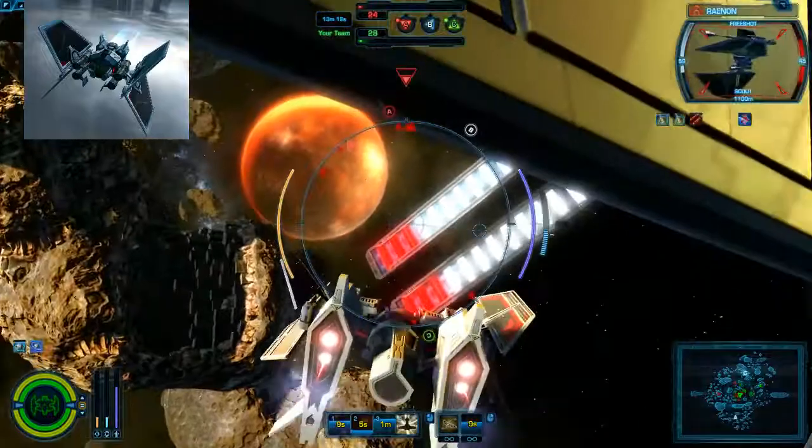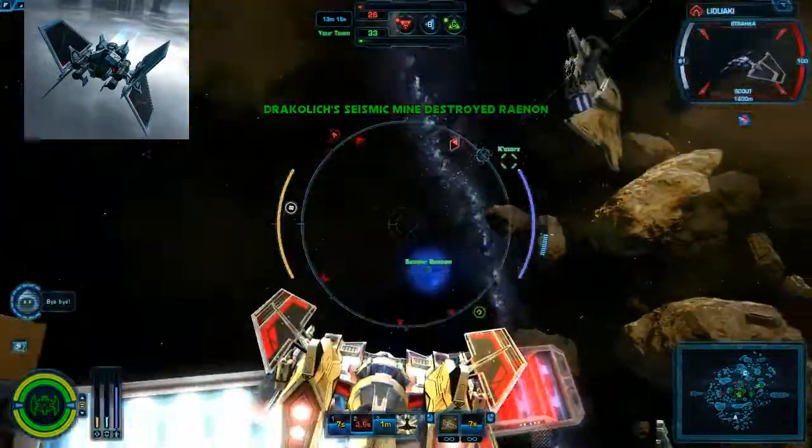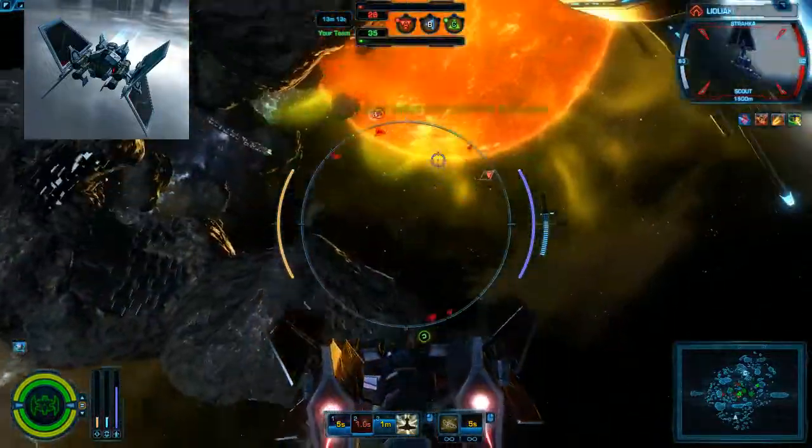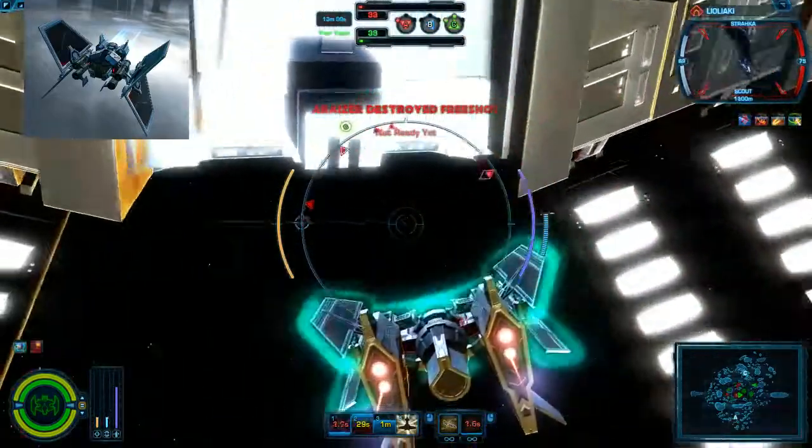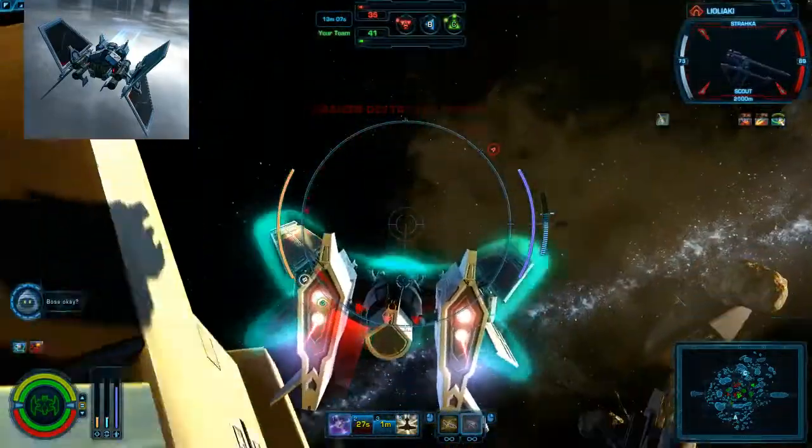Against other bombers, your mines will take out both of theirs. Right now I'm just kind of line-of-sighting because there's so many people in the node, just hugging the node.